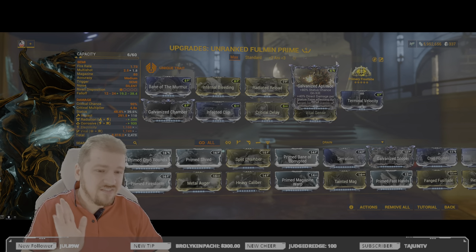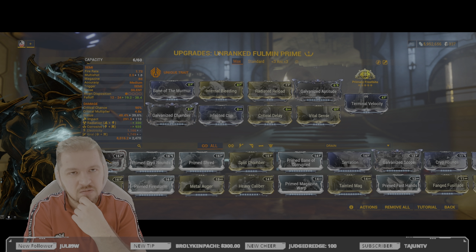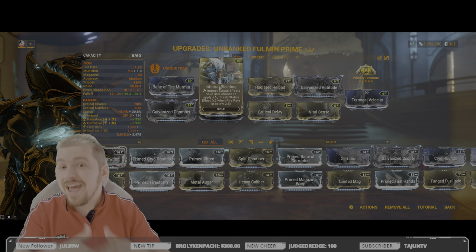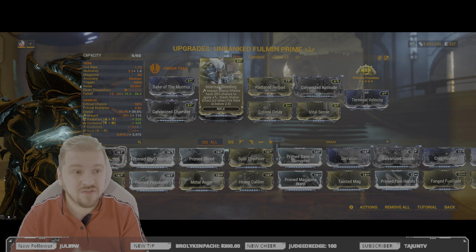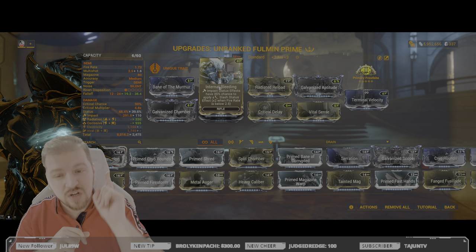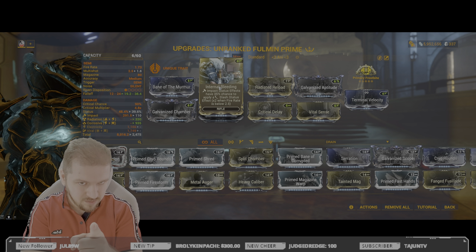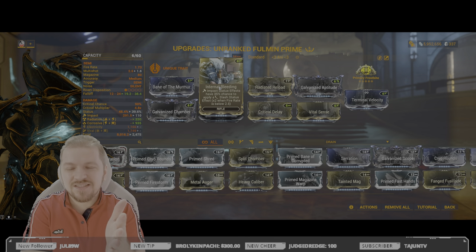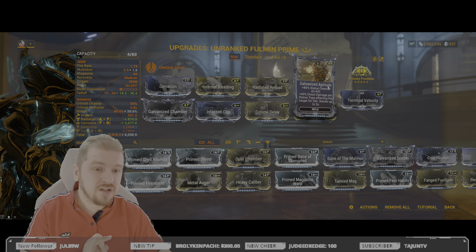Galvanized Aptitude is a must, along with Galvanized Chamber and Bane of the Murmur. Why Bane of the Murmur? We're going to be fighting Murmur enemies, and some damage comes from the projectile making contact — exclusive to primary fire mode — and some comes from the slash proc generated by Internal Bleeding, which is why we need the faction modifier. Faction modifiers double-dip and are extremely important in damage-over-time builds. Fire rate is 1.73 — be careful to keep it under 2 to get the x2 guaranteed impact benefit. Bane of the Murmur further amplifies the slash proc. If you hate faction modifiers you can swap it out for flat damage with Serration.